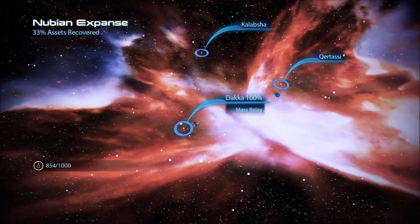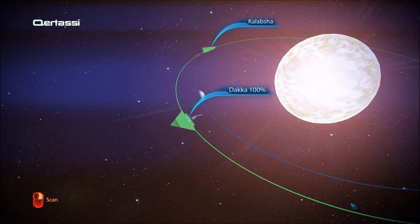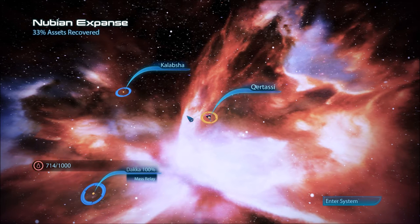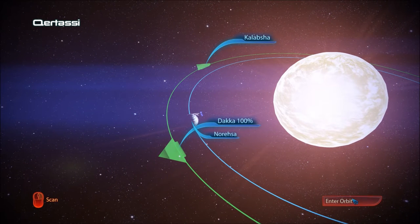Systems don't look that far away. What the hell? Why did it show us going through a mass relay? We hit a mass relay to go from system to system? I'm confused. One planet in the Cortasi system: Naresha.